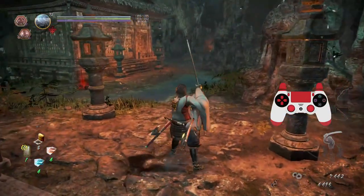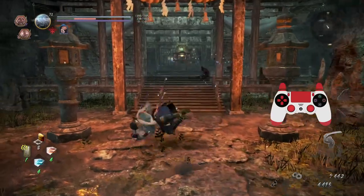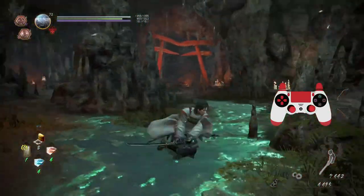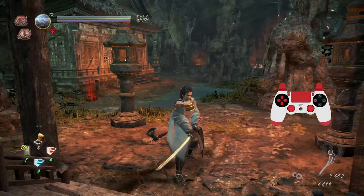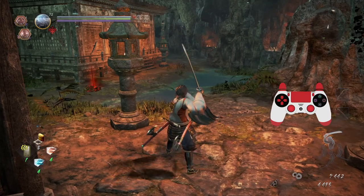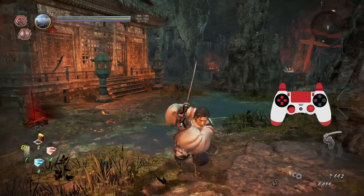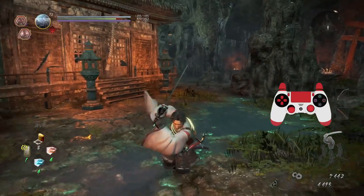For example, after doing Morning Moon in high stance, you can only roll — and sometimes you don't want to do that. Instead, you may want to dodge in low stance because it's faster. So if you want to do a Morning Moon into a low stance dodge, pay close attention to the stance wheel. During the animation of an attack when you can't do anything, that's when you change your stances.